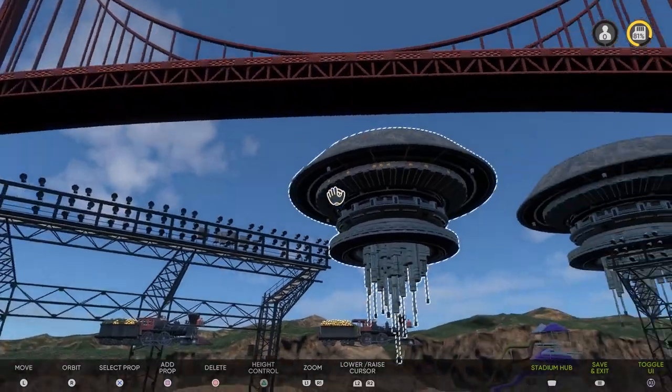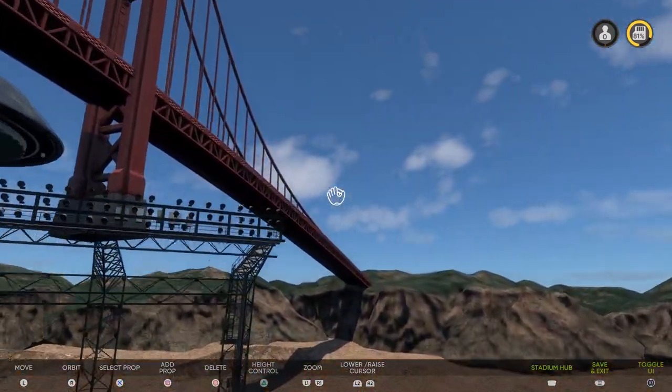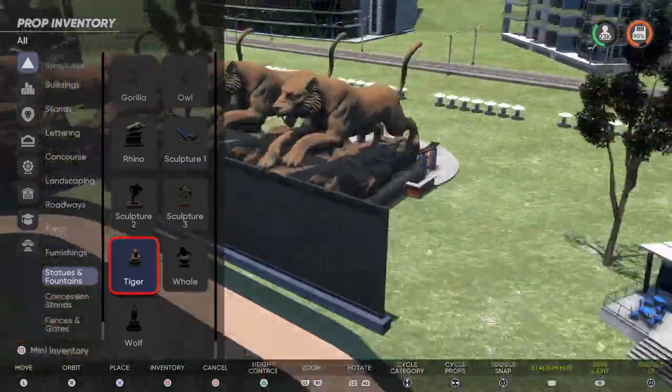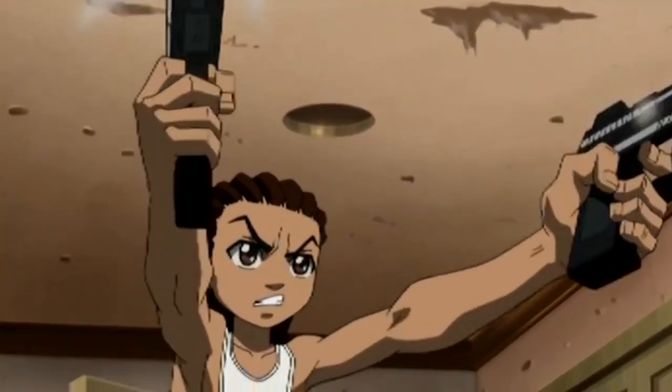Adjust the walls, the stands, put UFOs in the sky, have roads, bridges, parking lots. There are no rules. Rules are for losers. You could put a bunch of tiger statues in the stadium and call it Dolphin Stadium if you want. Giving the people this much power is like giving a kid coffee and a BB gun.